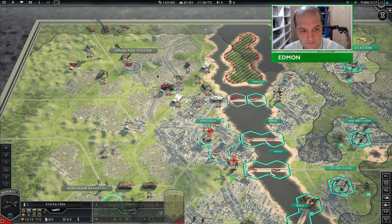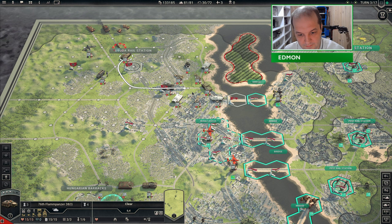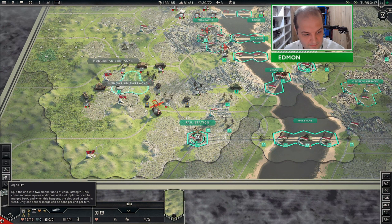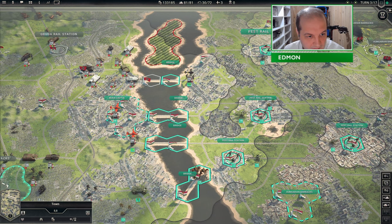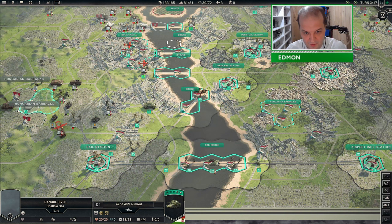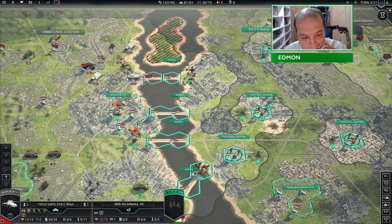So far these guys seem pretty defenseless — that does not mean that they are defenseless. This lost its attack action so I might as well just use this opportunity to rebase it. How much would the artillery do to this? Six. I can bring this down — I could actually just bring this bunker down and secure all the bridges, secure the whole left side.